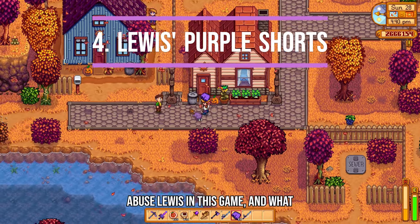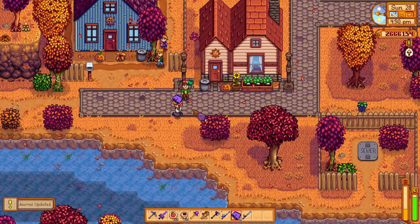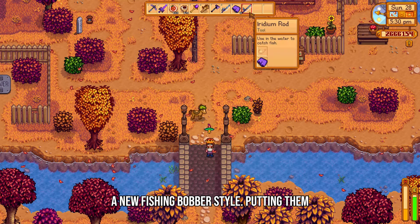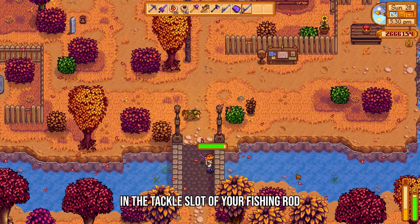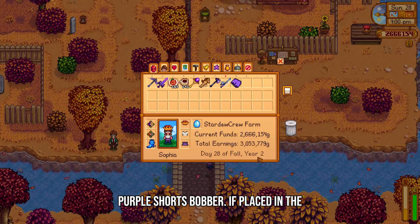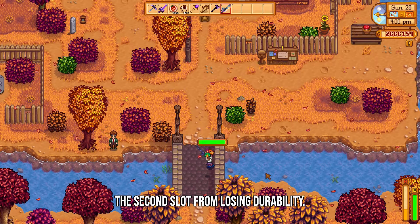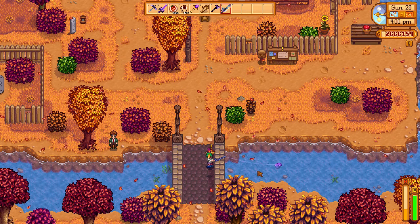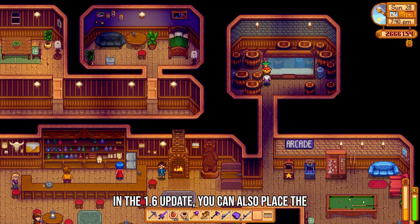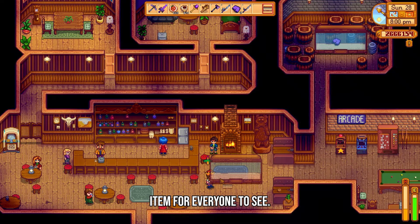We love to abuse Louis in this game, and what better way to do it than with his lucky purple shorts? In the 1.6 update, you can use them to get a new fishing bobber style. Putting them in the tackle slot of your fishing rod changes the bobber style to the lucky purple shorts bobber. If placed in the first slot of an advanced iridium rod, the shorts even prevent your tackle in the second slot from losing durability. You can also place the shorts into fish tanks as a decoration item for everyone to see.